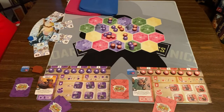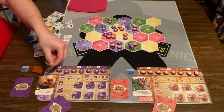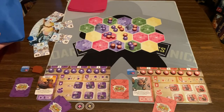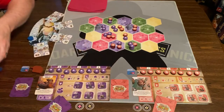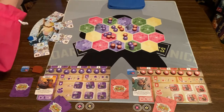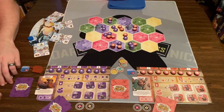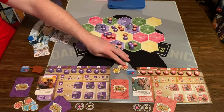So this player is first. The last thing we have to do is give everybody some starting resources. This player is going to get 2 domains — domains are basically how you're going to score points. So they have this one and this one, representing pink and yellow. These will be face down, but I'm showing you so you can see what's going on. And this player will get 2 as well. Then this player is going to get 5 food, and that player is going to get 6 food.